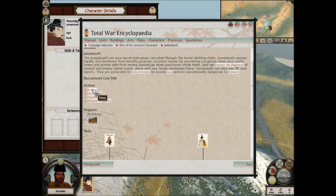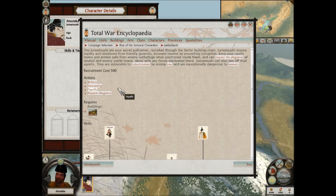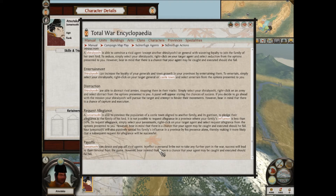The Junsatsushi can detect and pay off rival agents. They can request allegiance - the Junsatsushi is able to convince the population of a castle town aligned to another family and its garrison to pledge their allegiance to the family of his lord. It's not possible to request allegiance in a province where your family's influence is less than 50%. In this game it's not religion, it's influence. He will also passively spread his family's influence in a province by his presence alone.